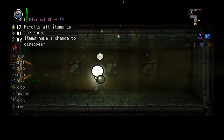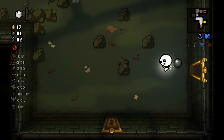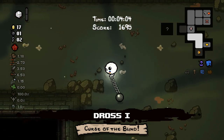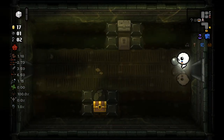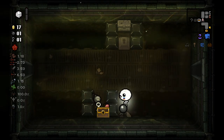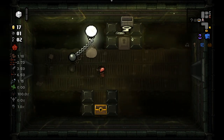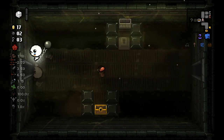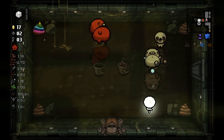Friendly Ball — let's reroll that to nothing. Well, that is the downside of the Eternal D6 right there. I could risk the shop because we do have a lot of money, but I don't think I want to. We did get a bomb for it in return so I might as well blow that up. Got a bomb again — might as well go into the super secret room then because things are working out.